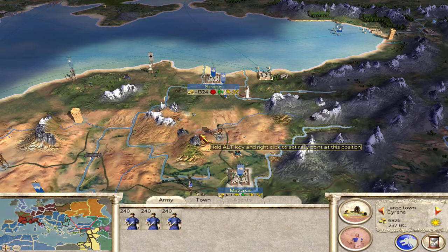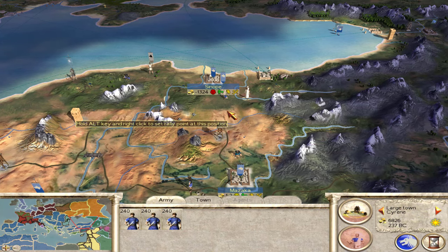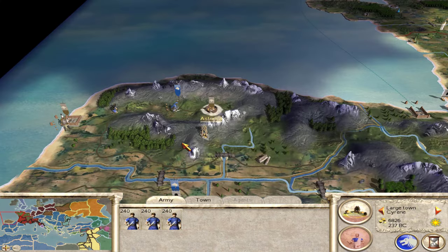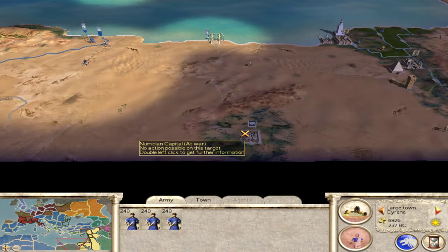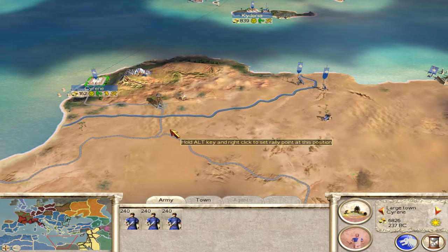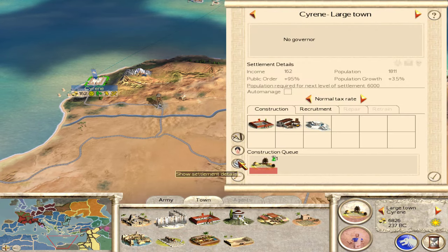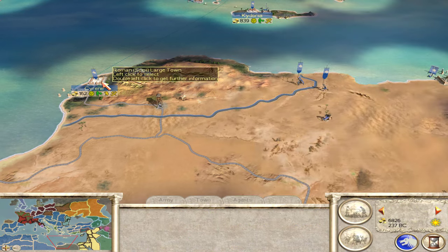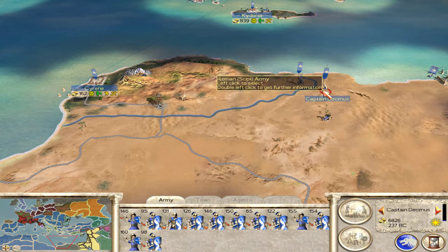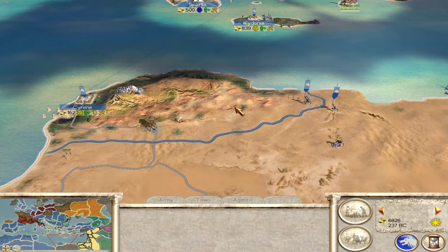Hello and welcome back to Rome Total War, Scipio campaign, doing the no post-Marian unit recruitment challenge. Today we are wrapping things up on our frontiers and going to start preparing for the civil war. We've got to take Tarsus and Asturica over here in Spain. I think I'm just going to leave the Numidian capital — I don't think they can raise too many troops to go after us. We'll leave a small garrison here, then send most of this force back to deal with the civil war.